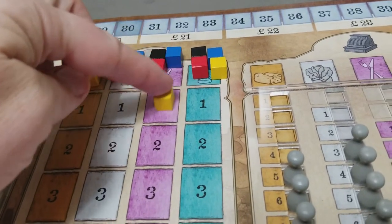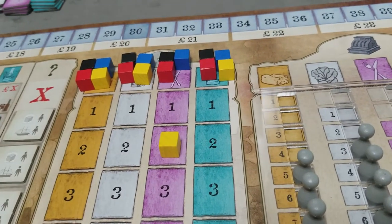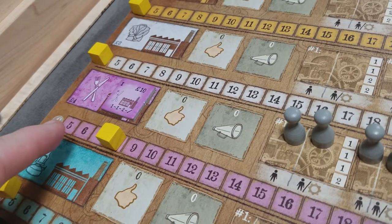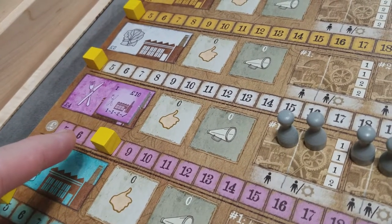So I would adjust the yellow player — their cutlery has an appeal to the English market of 2. You can never price your goods in such a way that your appeal would go below 0.